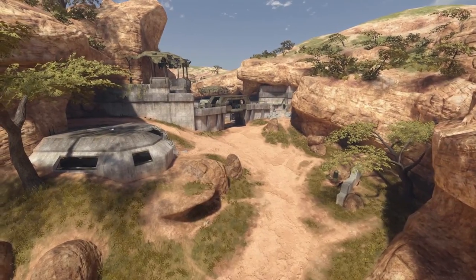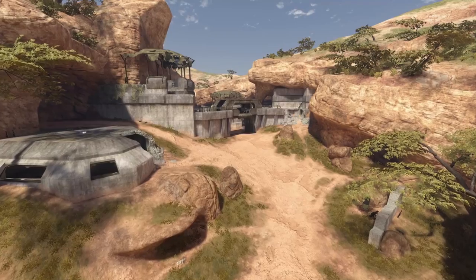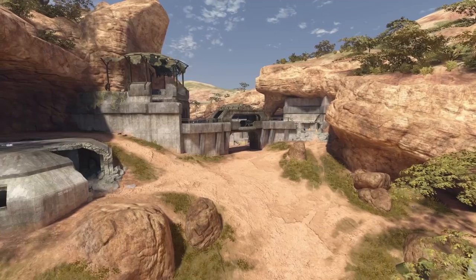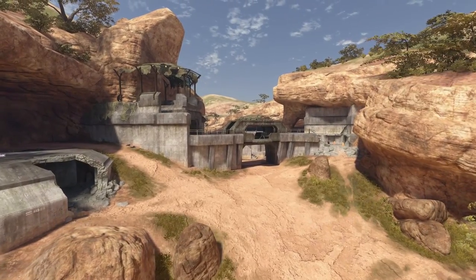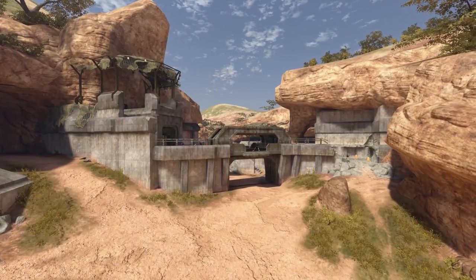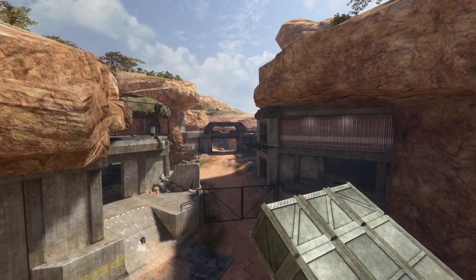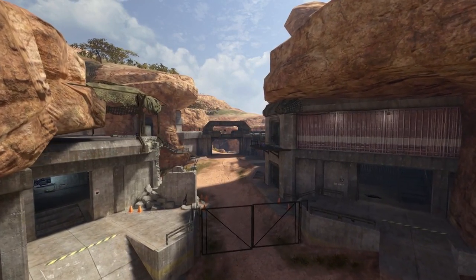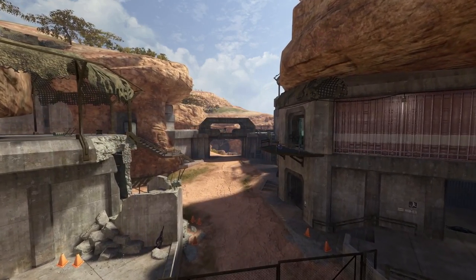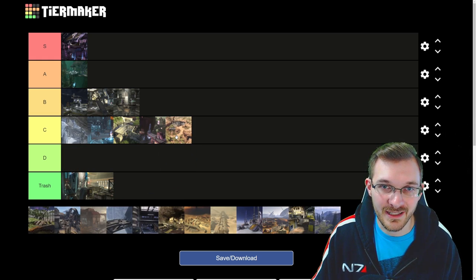Next we have High Ground. We do have some fond memories of it from the Halo 3 beta. It was definitely designed as an attack-defense kind of mode, so when you're playing Team Slayer on it, I really don't like it at all. I think it plays out well for Bomb or CTF, and free-for-all plays out pretty well too. But if you have to design a map specifically for one style, it's not as great as other maps. If High Ground never got played again, I wouldn't mind. I've got to put this one in C tier.